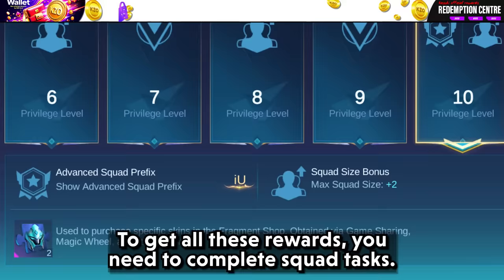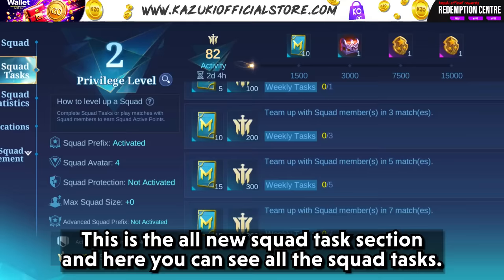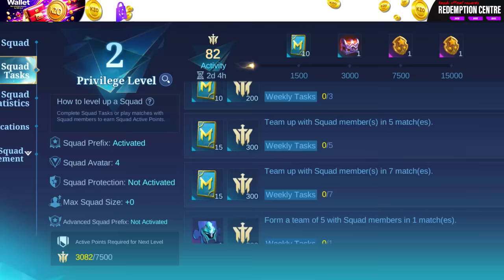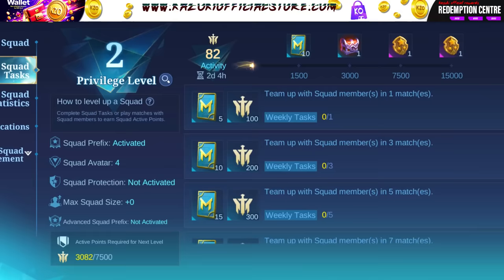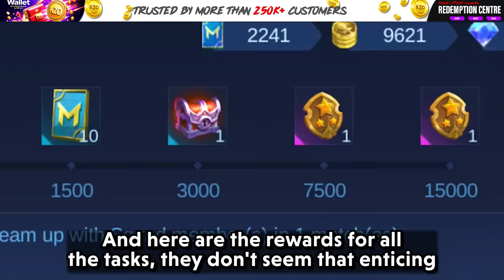To get all these rewards, you need to complete squad tasks. So now let's take a look at the new squad tasks section. Here you can see all the squad tasks along with the squad level. Along with weekly tasks, these are the all-new squad tasks — they seem pretty easy, so don't miss out on them. Here are the rewards for all the tasks, though they don't seem that enticing.